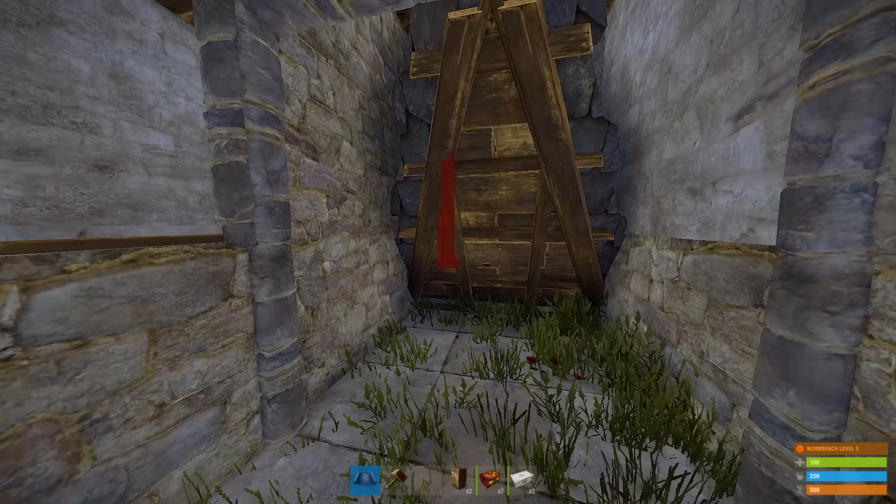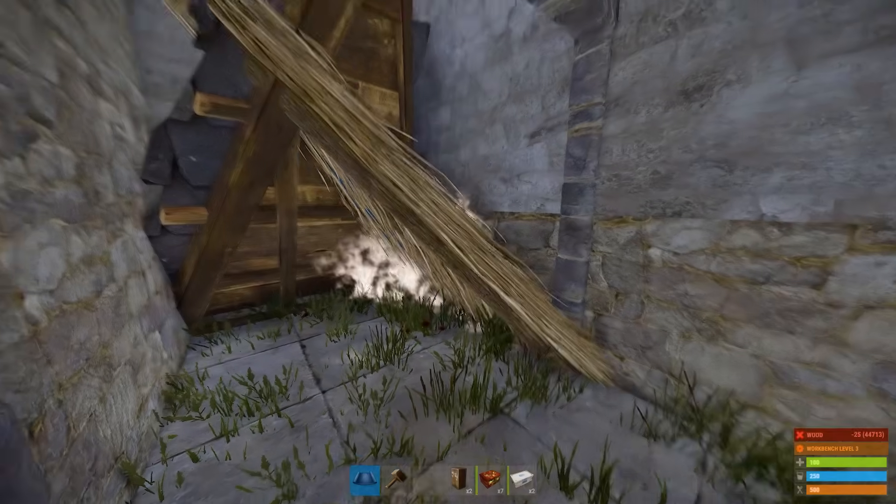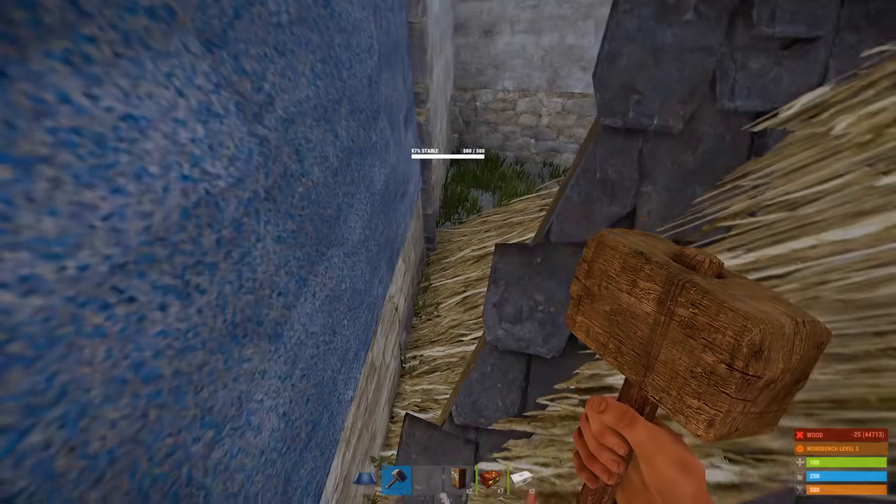To open it, just place another triangle roof. And by the way, you can do it on both sides, which makes this bunker more convenient.